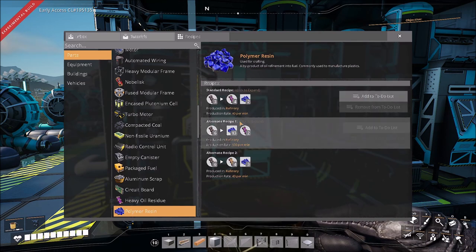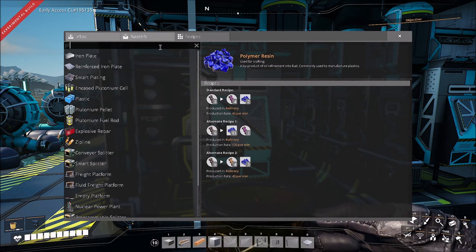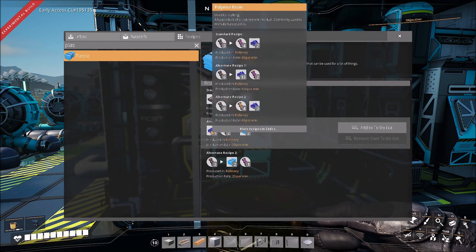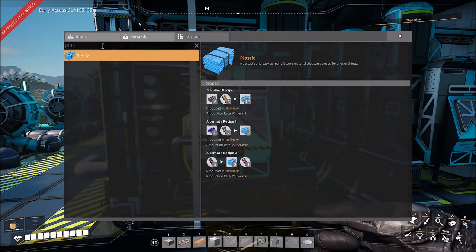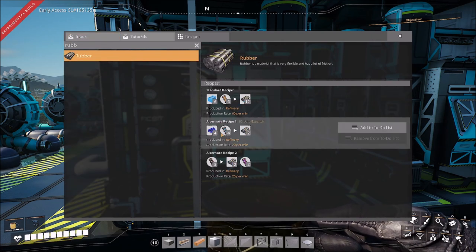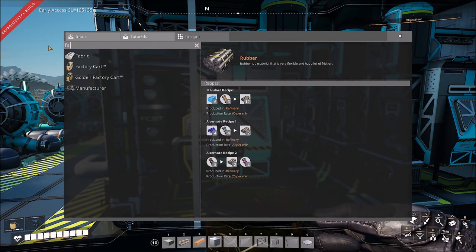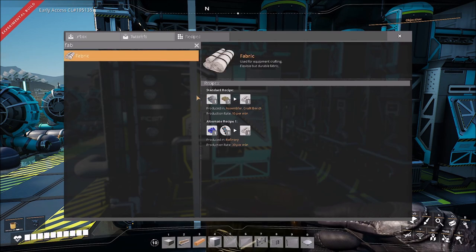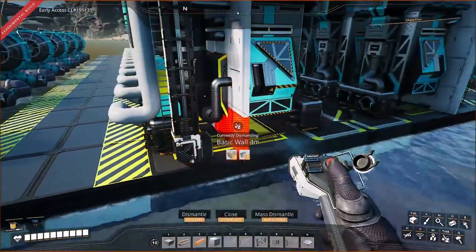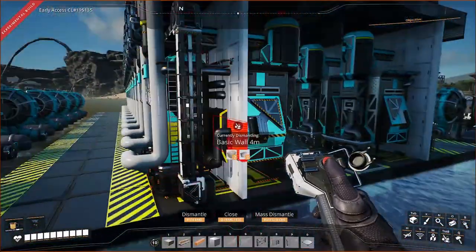Maybe we'll put the polymer resin in an awesome sink, maybe in a refinery — who knows. The nice thing is we're making 800 polymer resin per minute. If you go to the plastic recipe, there's an alternate plastic recipe where you take polymer resin and water to make plastic. There's also one for rubber, and actually one for fabric as well — polymer resin and plastic. So if you need rubber, plastic, or fabric, this will be perfect, and you'll have it ready while power is being made.